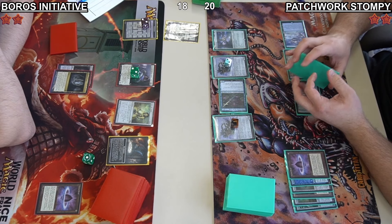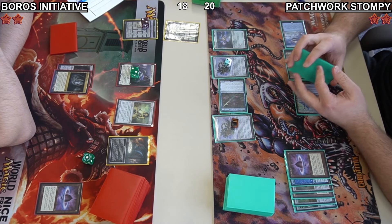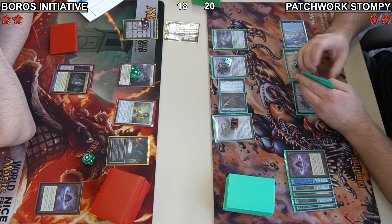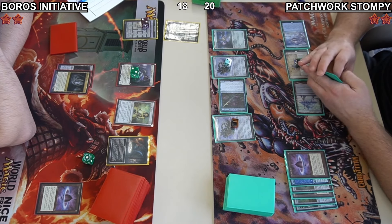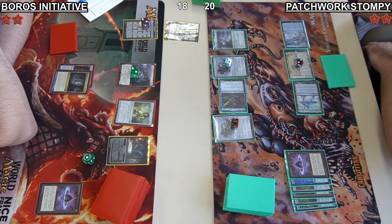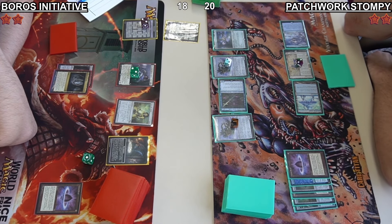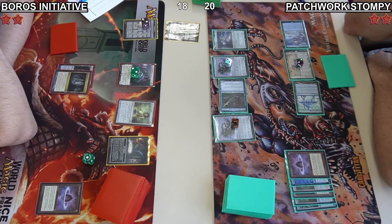If he doesn't have another threat to deploy, it could be a really rough spot for Daniel. I assume that Jacob will not make a construct token on his turn with that Urza's Saga — he might be floating it, but we don't know what is exactly in his hand. It might just be all reactive and interactive spells.